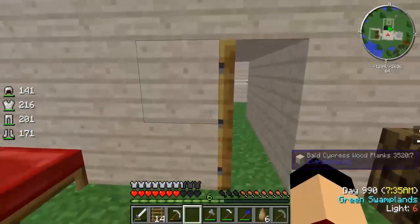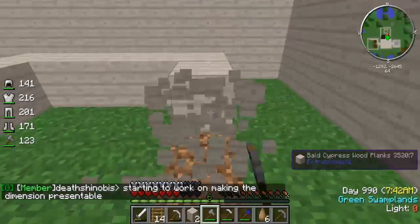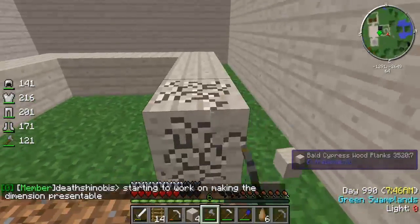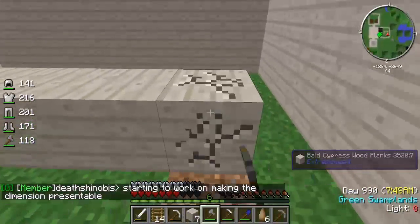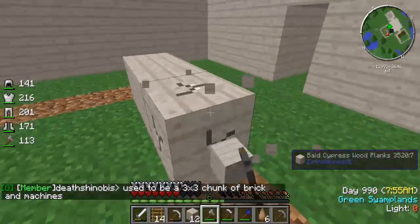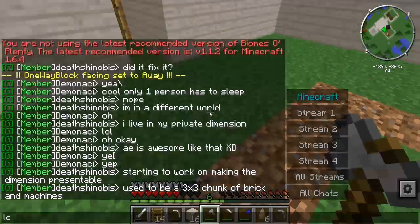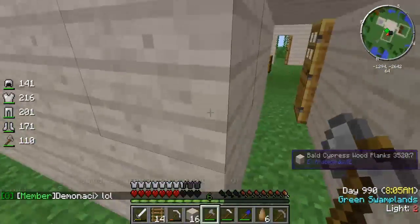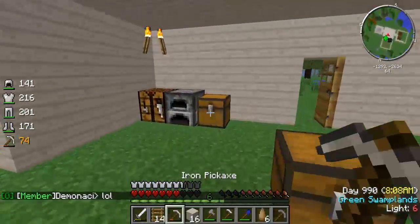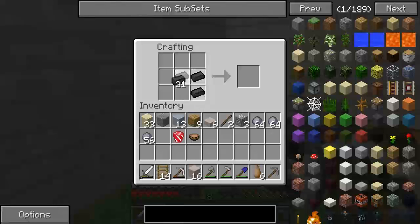Alrighty guys, I am back. Also guys, if you can tell, there's a new person that joined me - it's Death Shinobis. So I kind of realized that we only get 24 pieces of seared bricks. Let's get ourselves our first seared brick where we can get the Mighty Smelting.